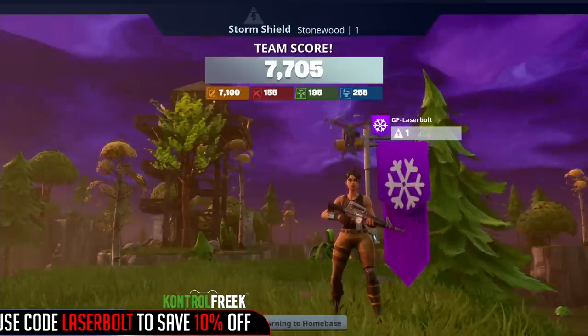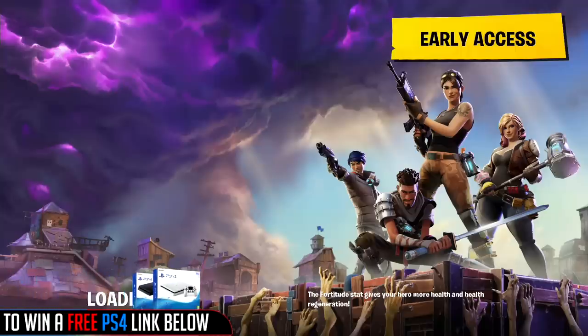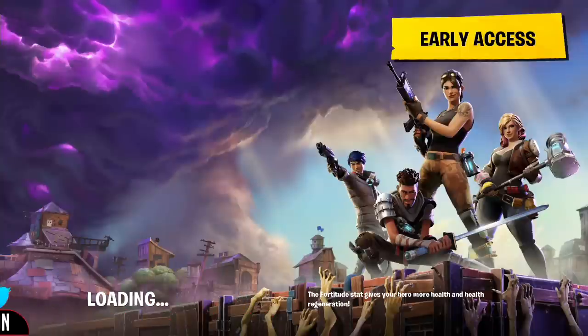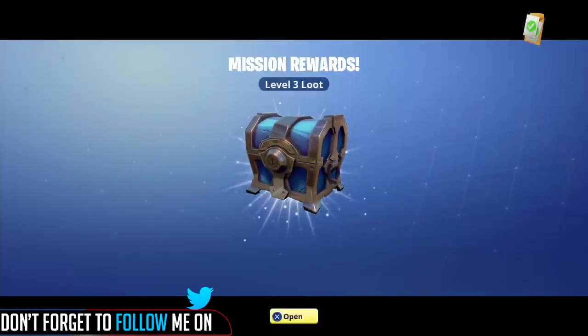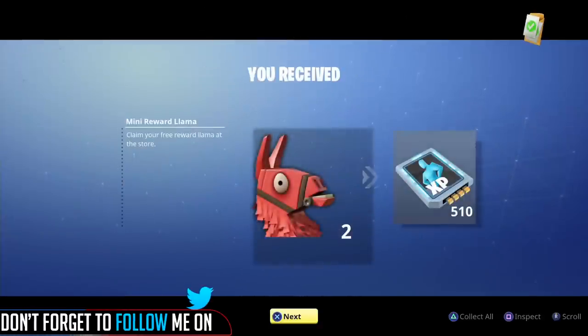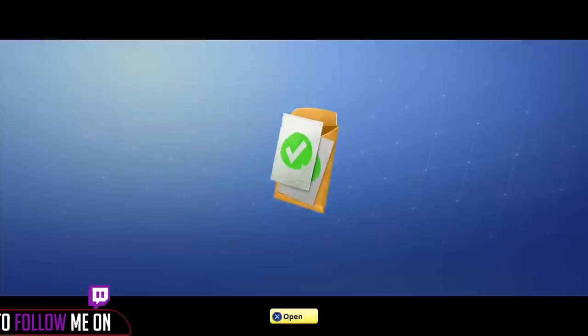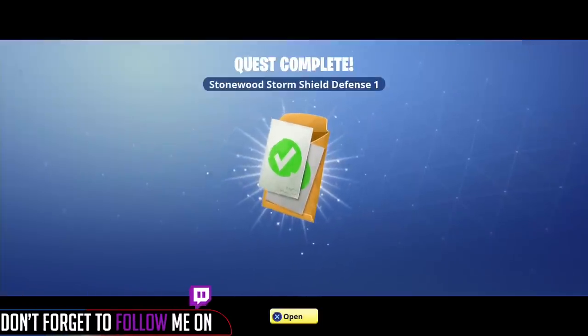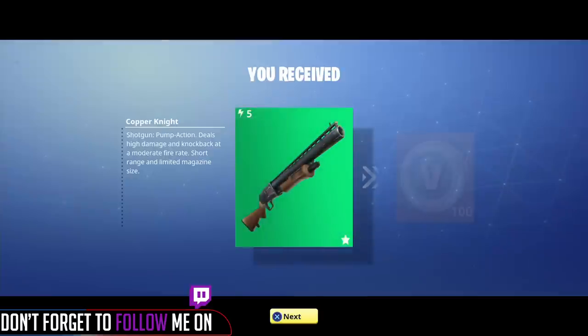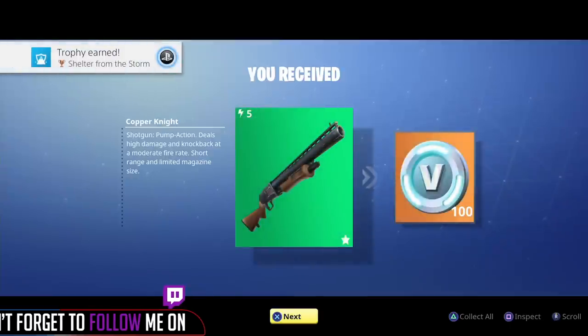The next one is completing major story quests. Major story quests will give you 100 V-Bucks per quest — these are quests you do to complete the story or campaign within Fortnite. Another cool method is doing storm shield defense, which also rewards you 100 V-Bucks. The cool thing about storm shield defense is that if a friend is doing one, you can go help them out and still earn the 100 V-Bucks.